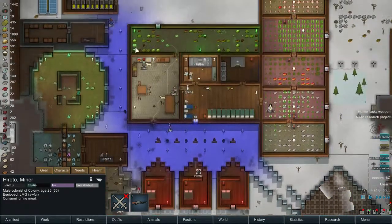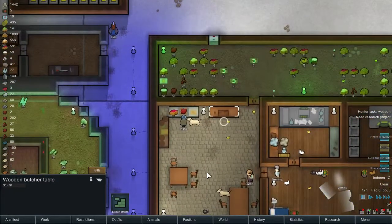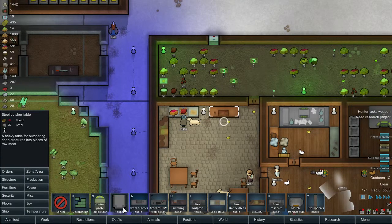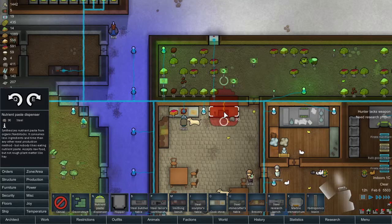We got the nutrient resynthesis. What I want to do is deconstruct this and put the nutrient resynthesis here. It synthesizes nutrients from organic feedstocks — it consumes less ingredients and time. Nobody likes eating nutrient paste though. Accepts raw food but not raw plant matter.